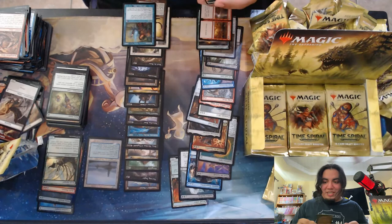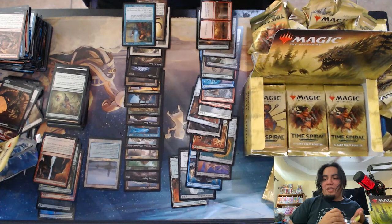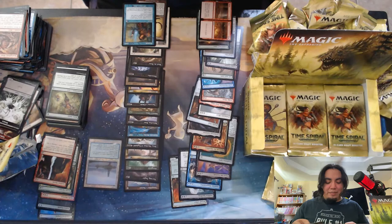Ooh, beautiful Remand. Ooh, and a foil Sudden Shock — that's a nice one. I'm getting some pretty good luck with these foil uncommons. Of course I'd rather have a foil of certain rares, but they're not the worst. They could be foils of commons that are just limited playable and that's it. Sudden Shock could maybe go in a cube — it has more potential than a lot of cards. Not upset with it.